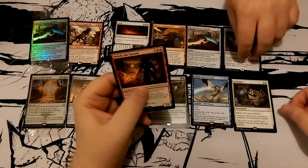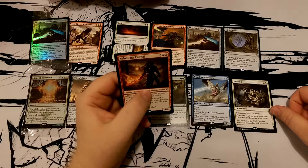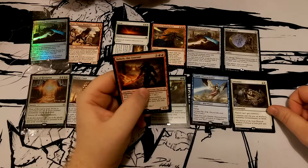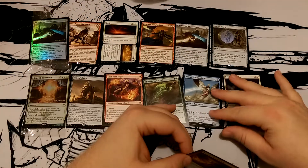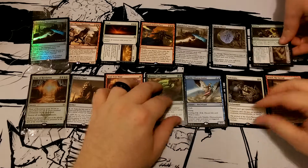Somnity versus Mirage Mirror — Mirage Mirror is actually fairly good. I don't know, I still think Somnity is better for the set, for Commander. But let's get down to it — I got the Mythic.